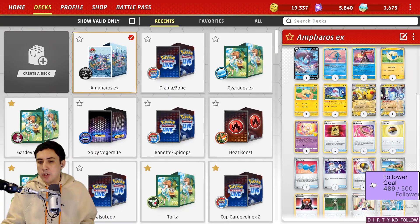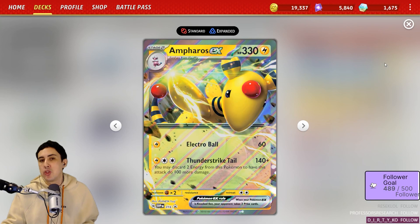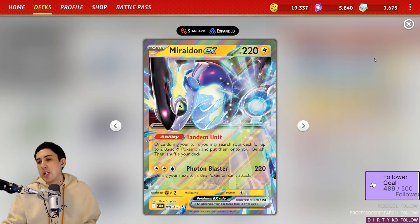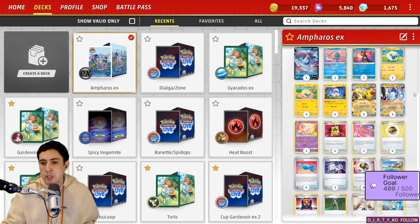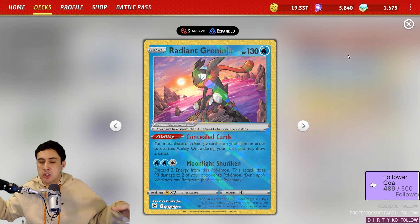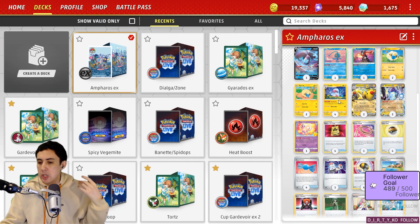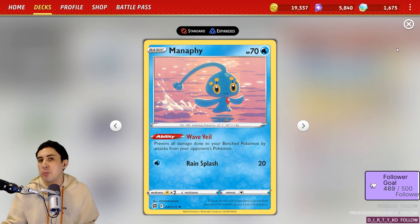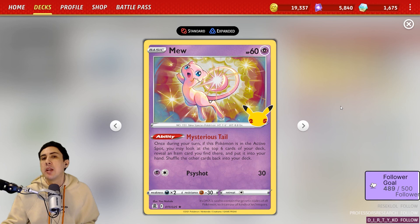Being an Ampharos means it evolves from Flaffy, so you're going to run a full complement of Flaffy with Dynamota in order to facilitate the Thunderstrike Tail. You've got Miraidon EX to help with setup. You've got Lumineon here in case you need to grab that first supporter or a crucial supporter later in the game. Greninja is obviously a great fit for a deck that wants energy to enter the discard pile to then grab it back with Dynamota. Manaphy is here to protect your Mareeps and Flaffys from a Lostbox-powered Greninja Moonlight Shuriken. And a Mew here to help in the very early game and fetch out cards like Rare Candy.